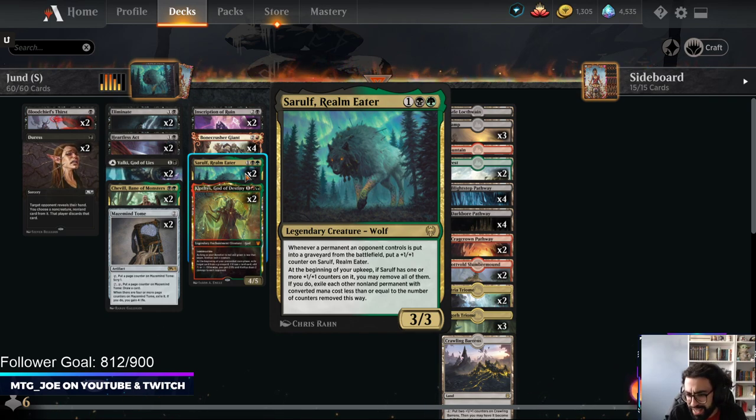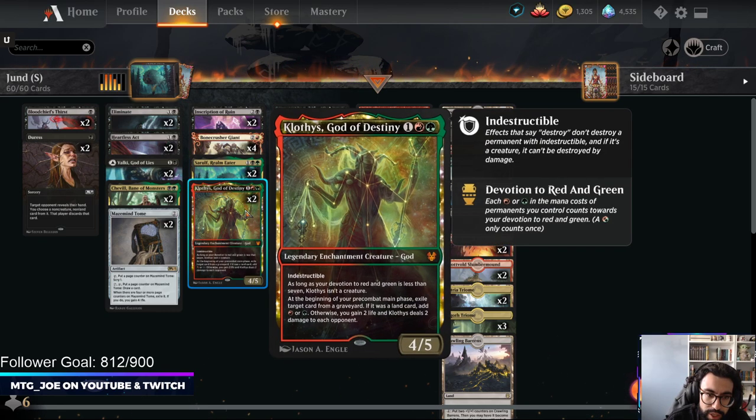Sarulf is a 3-mana 3/3, so decent stats on its own. Whenever a permanent an opponent controls is put into the graveyard, it gets a +1/+1 counter. At the beginning of your upkeep you can remove counters from it and exile all permanents with mana value equal to the number of counters removed. This is really good against indestructible stuff and against aggro decks.